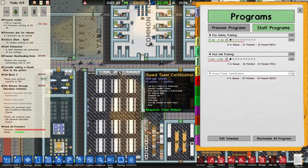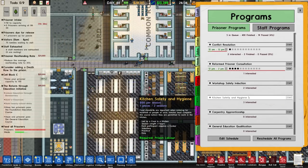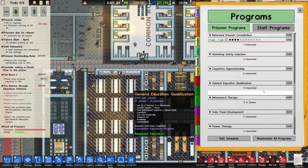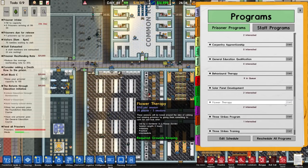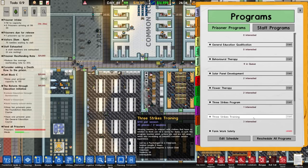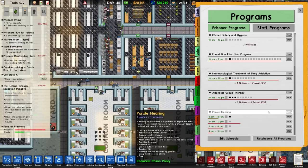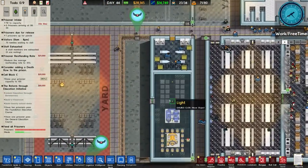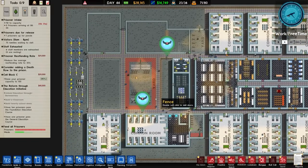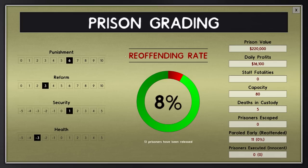Our daily cash flow is now going to probably drop quite a bit - we've got more staff in terms of guarding, cooks, as well as programs we're about to run. We'll run guard taser training. We also want kitchen safety and hygiene. We have behavioural therapy, flower therapy, animal therapy - we're going to start with animal therapy because there were three. Also three strikes training. Might as well engage in all of that and see if we can crack on with getting that improved - increasing that grading and rating.